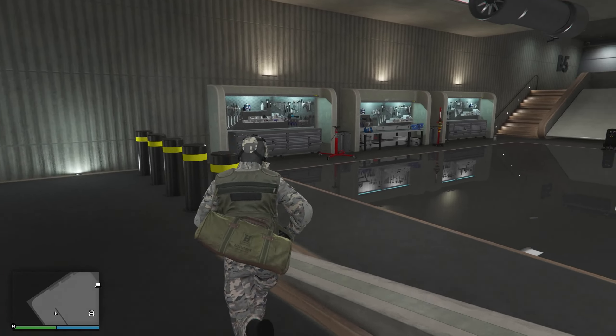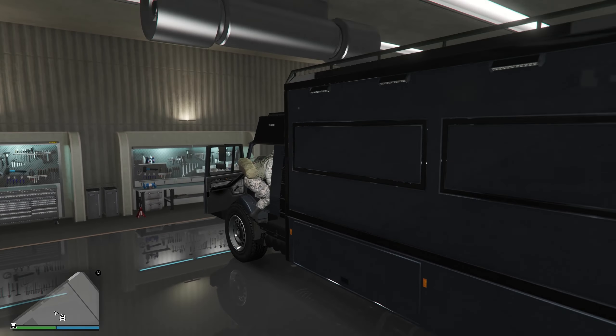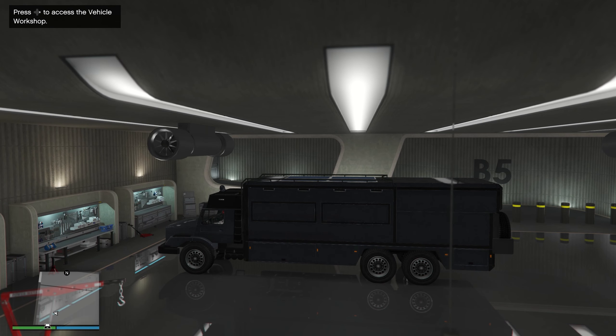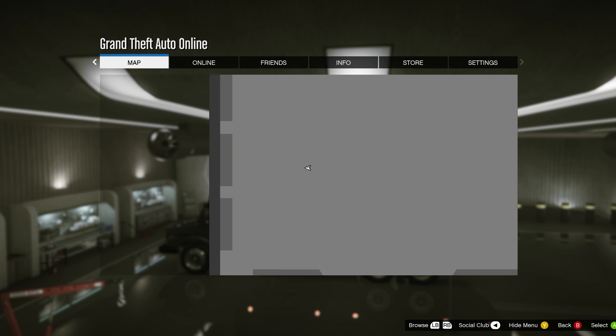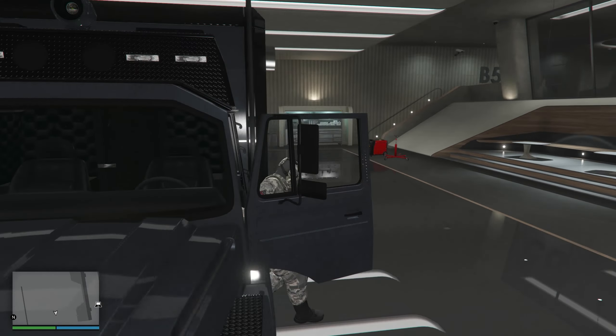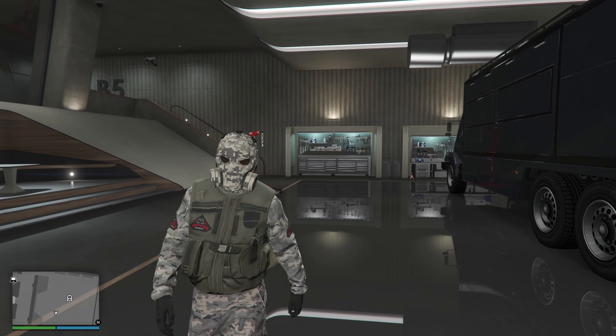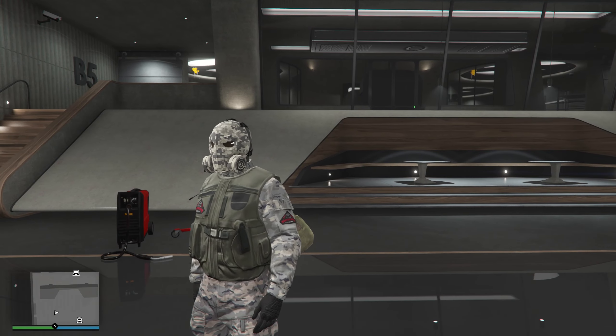Once you get down into your terabyte garage, simply hop inside of your terabyte. Right as you get inside, press right on the d-pad and then press start, which will bring up your online menu. Then jump out of the terabyte — this is where we are going to be using the job teleport glitch, or we are just going to start up a job to get out of here.